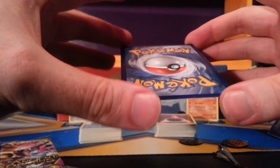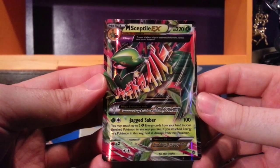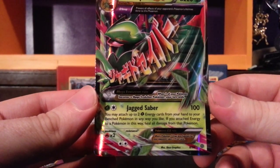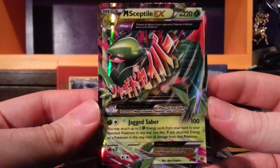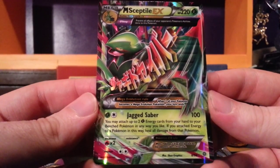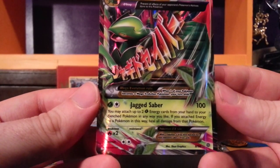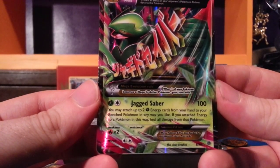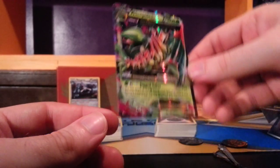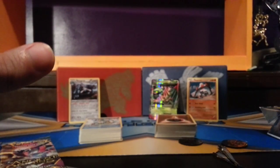The rare of the second pack is Mega Sceptile EX. 220 HP, grass Pokemon. We looked at this in one of the videos for the upcoming expansion. Theta Stop: prevent all effects of your opponent's Pokemon's abilities done to this Pokemon. Jagged Saber — for one grass, one colorless does 100 damage. You may attach up to two grass energy cards from your hand to your benched Pokemon in any way you like; if you attach energy to a Pokemon in this way, heal all damage from that Pokemon. You're going to have a special spot — I know you're blurry back there. You're going to have a nice card sleeve very shortly, Mega Sceptile.